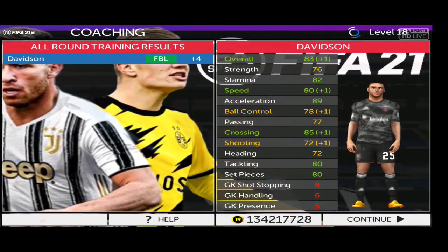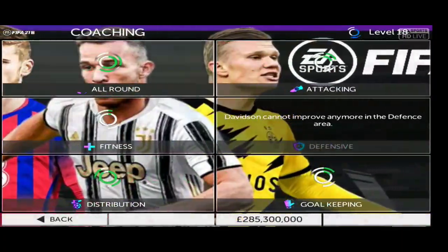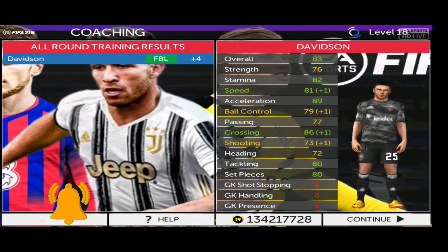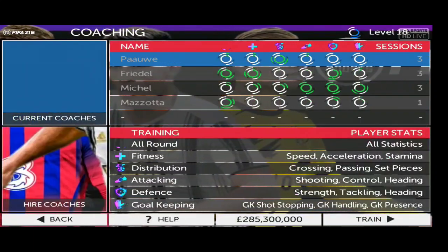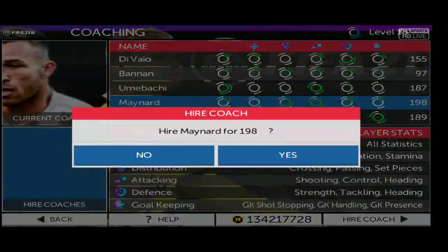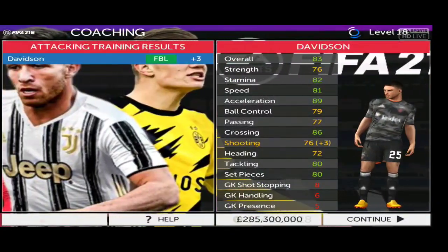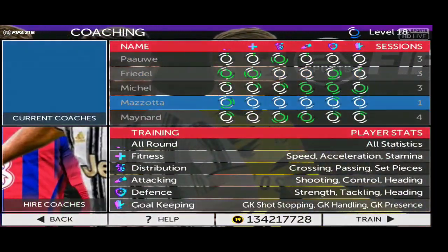Select Davidson, All Round — he got speed plus one, crossing plus one, shooting plus one, which is really good. I'm gonna hire another coach — I have a blank space so I can add a new coach. Training Individual Davidson, Attacking — plus three on shooting. He's still 83, I have to wait another week.